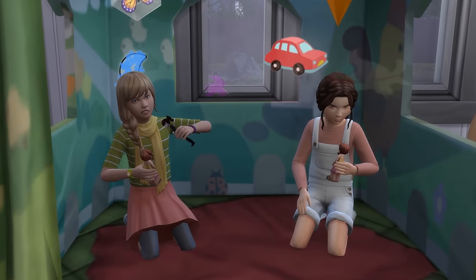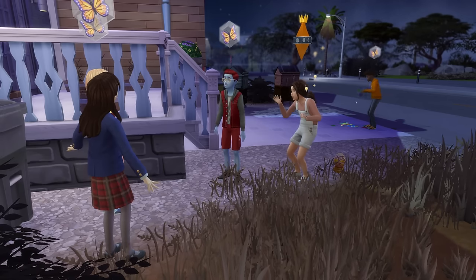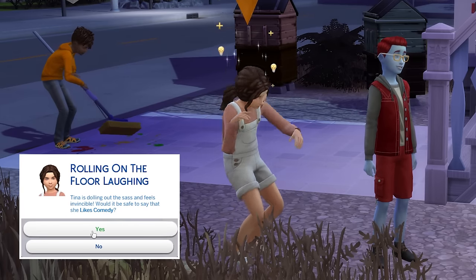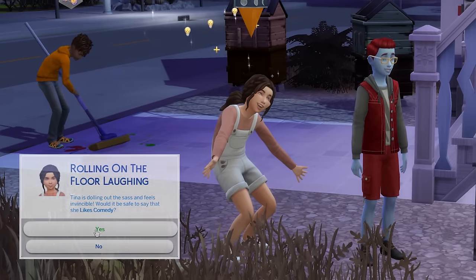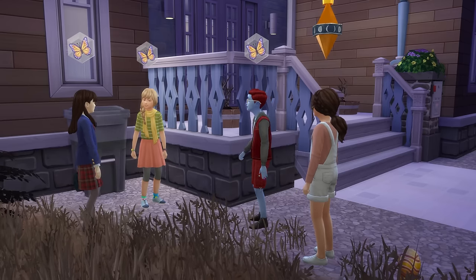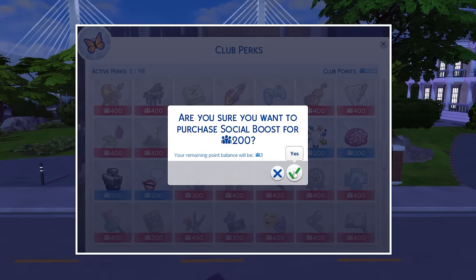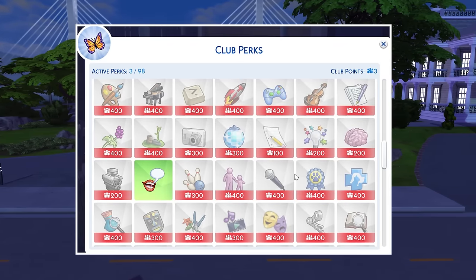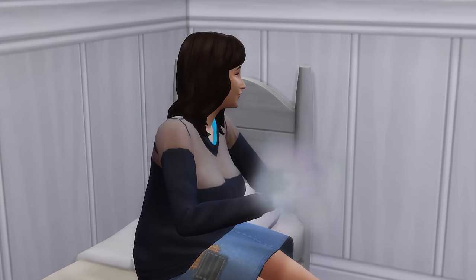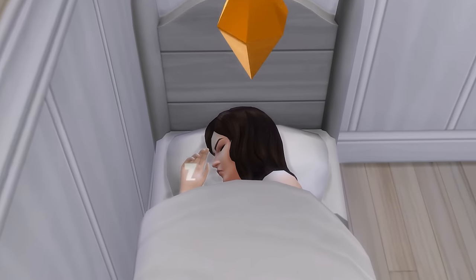Tina then began making friends with the club members — and yes, next to the bin is clearly where the cool kids congregate. During the gathering, Tina also found out her first like: comedy. I decided that going forward, whenever Tina discovers a like or dislike, I will always adopt it. After ending the gathering, Tina used her club points to purchase the social boost club perk, which allows for faster social skill training during a club gathering. The rest of the night involved Sally crafting a friendship bracelet of her own and generally fixing the absolute state of both their needs.